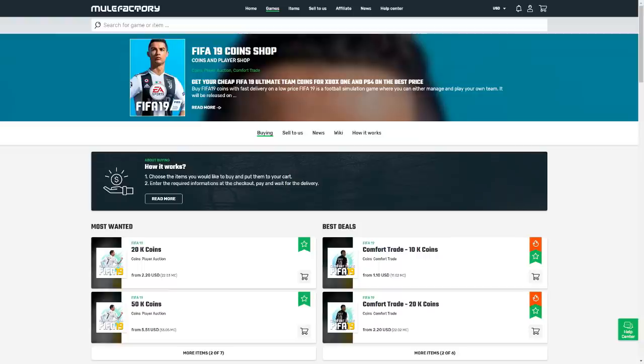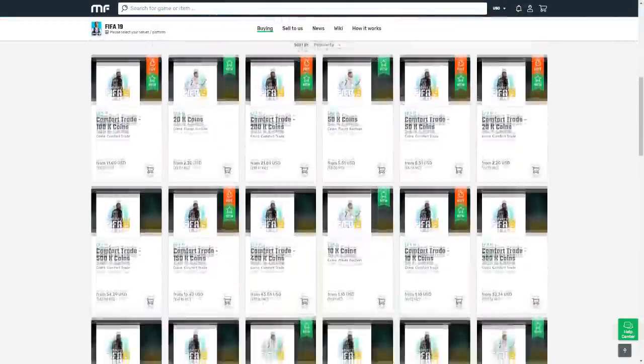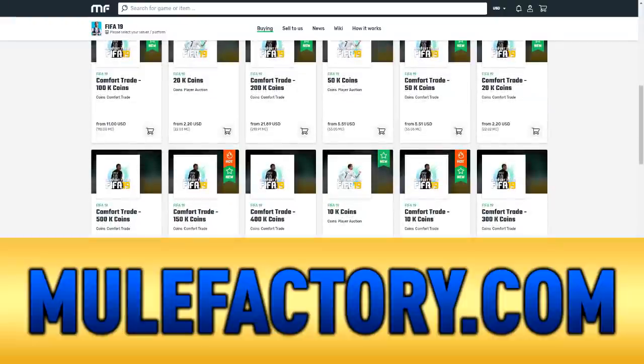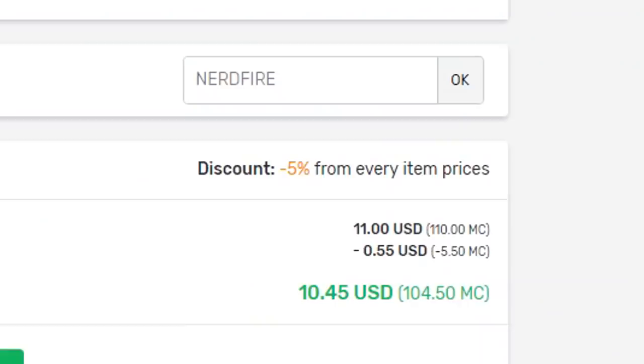If you guys want safe, cheap, and reliable FIFA 19 coins with 24/7 support and also 100% safe comfort trades, make sure you head over to MuleFactory.com and use the code NERDFIRE at checkout to get a cheeky 5% off any order you make on the site.